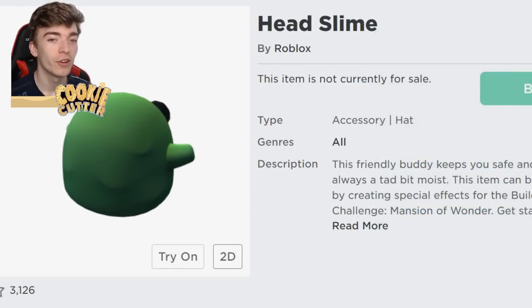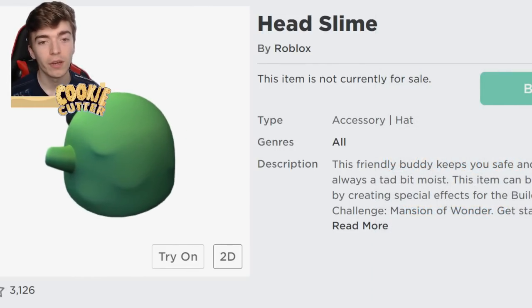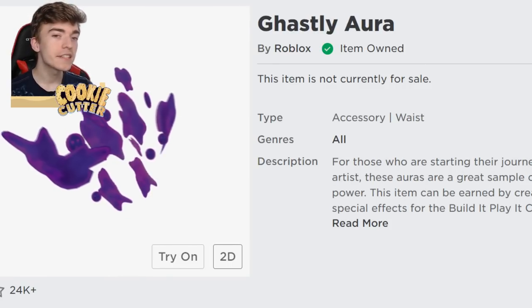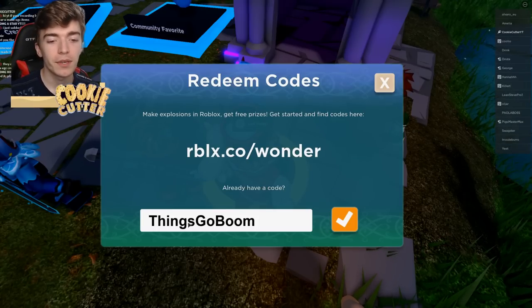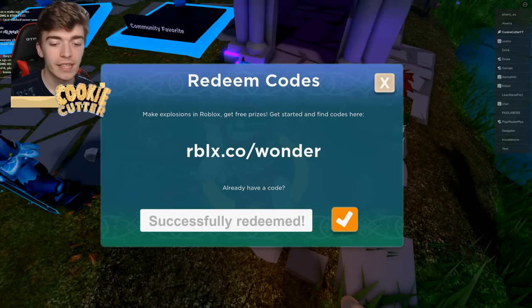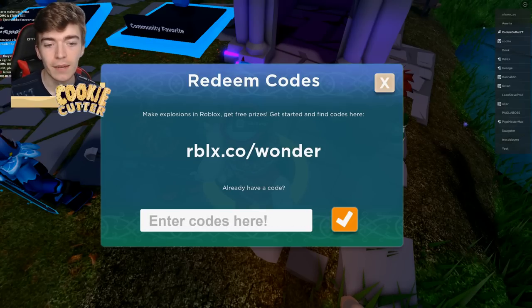There is a brand new one called the Head Slime, which I'll show you after the first one. To get the Ghastly Aura, go into the game and type the code THINGSGO BOOM, press the little tick, and it will say successfully redeemed. You will now have that item on your Roblox avatar forever.